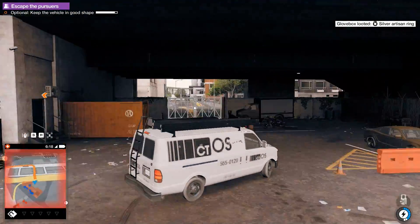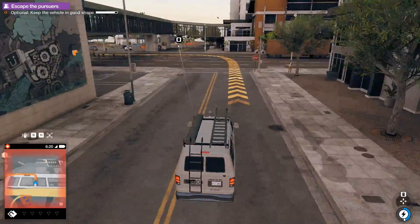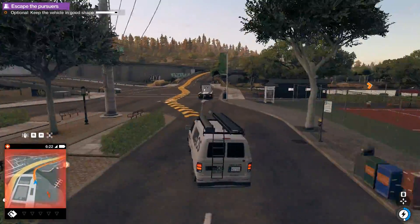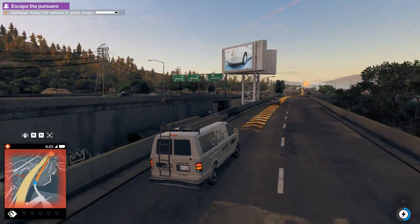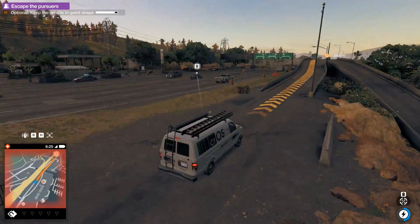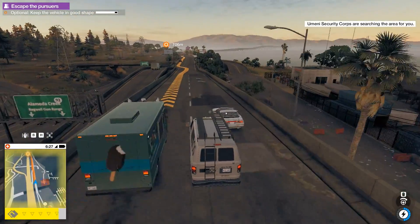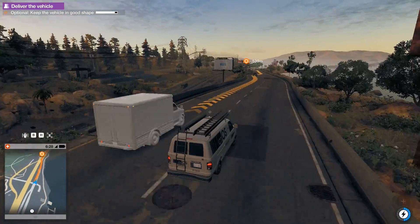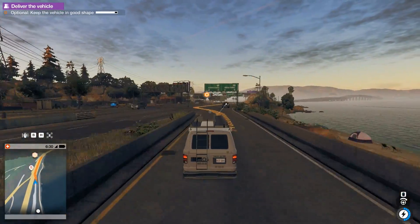I should just be able to get this to the gate as intended. But hey, we got out of there. Nobody's chasing us, that's good. We just have to drive a kilometer in this direction to the drop-off point. No idea what this van is for. There have been a lot of vans recently — van stealing. Stealing vans is fun, at least in this game.